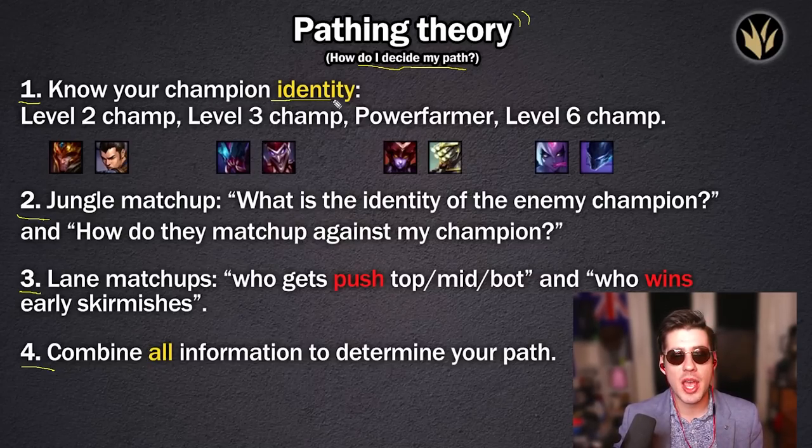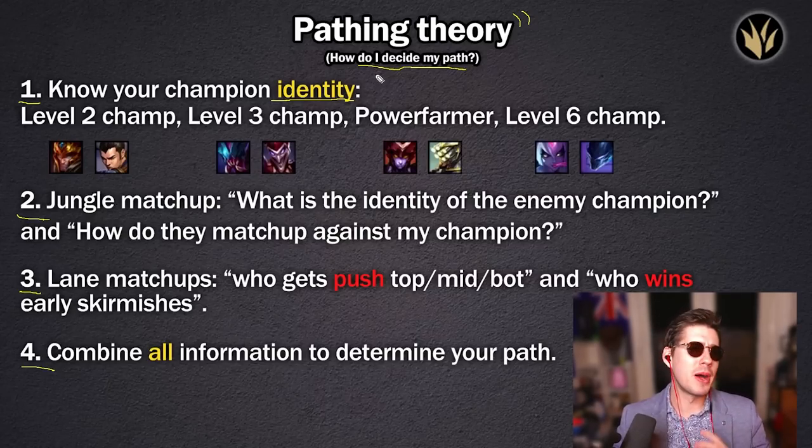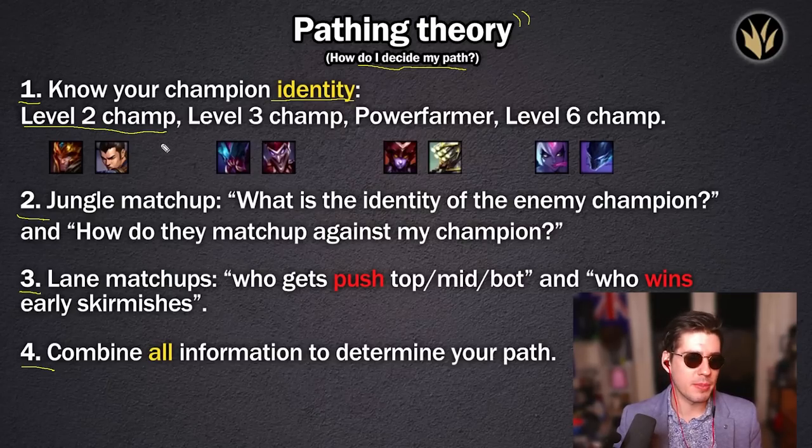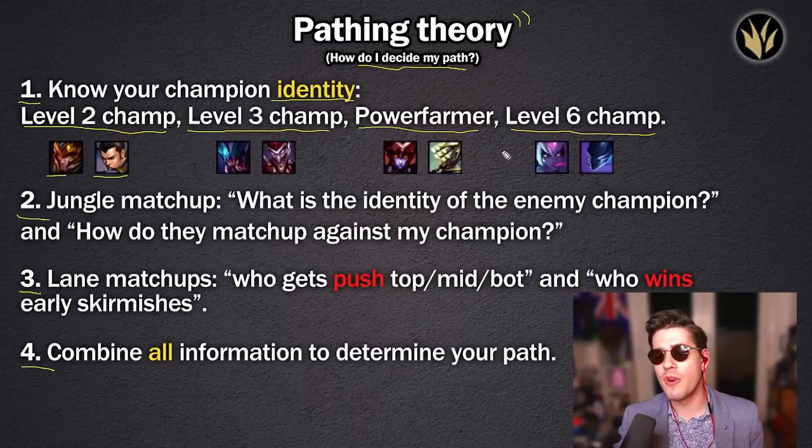The first thing we need to understand is: what is our champion identity? What does my champion want to do in the game — are we a late game team fighter, an early ganker, or a power farmer? The first type is a level two champion, like Jarvan or Xin Zhao — they want to gank, invade, and create early pressure. Level three champions are similar but more likely to gank, like Shaco or Rek'Sai. Power farmers like to put all camps on cooldown before impacting a lane. Finally, level six champs have an extremely strong spike at level six, usually assassins.